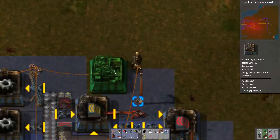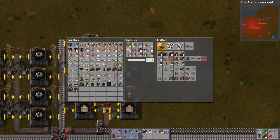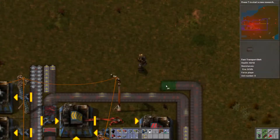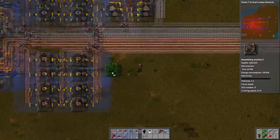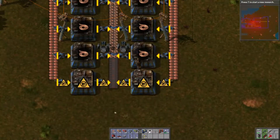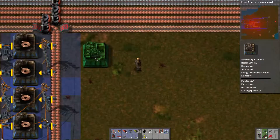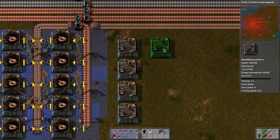I was trying to figure out where to do the splitters, and then I saw that I needed circuits, and I don't have circuits except for the ones that I'm building. So basically it's making circuits next, although I messed around with this for a little bit and didn't really do anything with it. Circuit production — circuits take copper coils and iron plate.